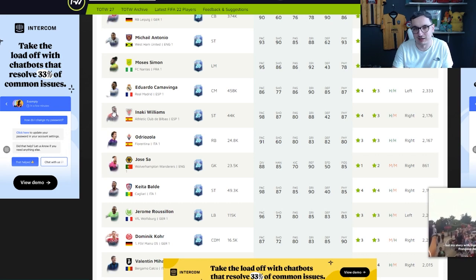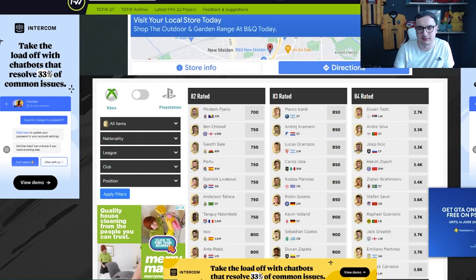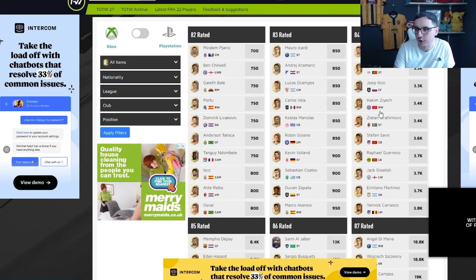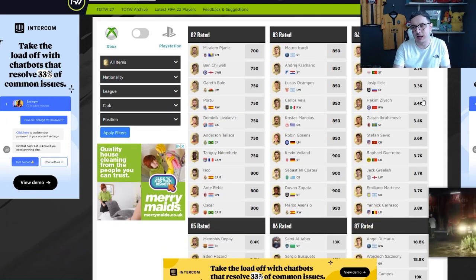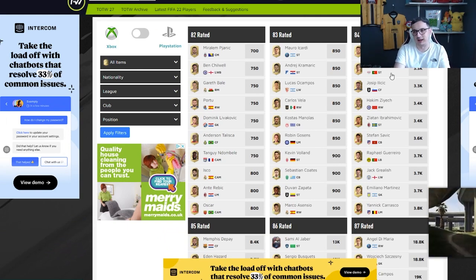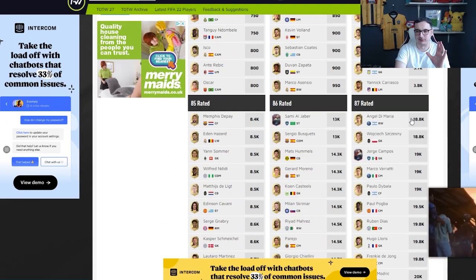We're going to talk about fodder as well — this is something that everyone should get involved in. So here we are with the fodder. Basic bit of advice: ignore 83s. They don't exist — never buy 83s, they're terrible. But fodder right now is low. It isn't on the floor low, but it's low. Tonight we're going to get a lot of supply from these packs and I think there's a really good opportunity here to make some very easy coins.